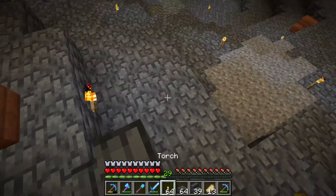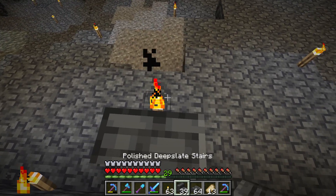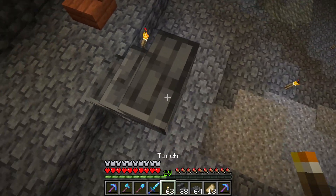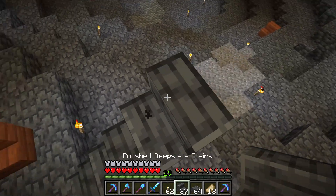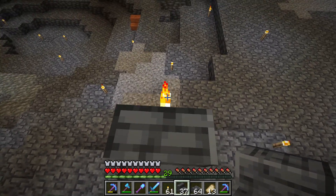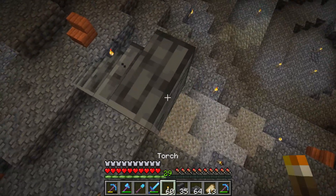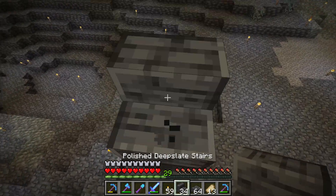Today I want to show you staircase and torch. You can put staircase and then torch and then staircase on top of torch and repeat forever. And you will have a shiny staircase wherever you want there to be a staircase that is shiny.